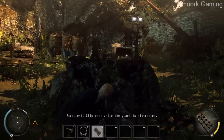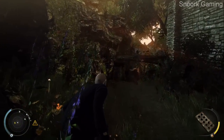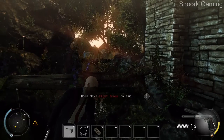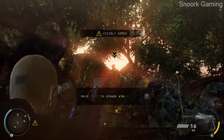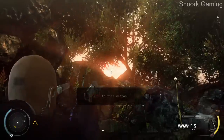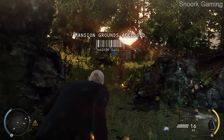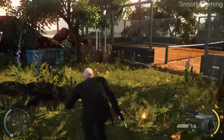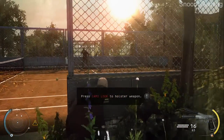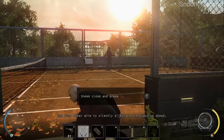Slip past while the guard is distracted. I know it's the client's call, but that doesn't mean I have to like it. Use your fiber wire to silently eliminate the guard up ahead.